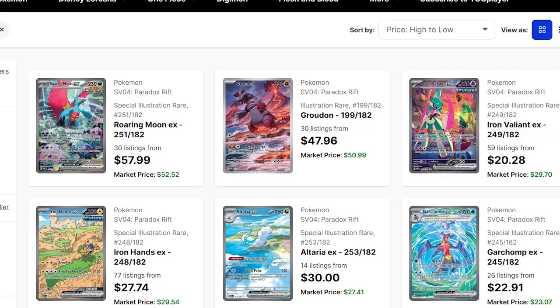Hey guys, welcome back to Poketech. Today we're opening a Paradox Rift ETB for two reasons. Because I spent like six hours of the day organizing all my cards into their respective ETBs and realized I don't have a Paradox Rift ETB and I have a bunch of Paradox Rift cards. And two, because Paradox Rift has some pretty good chase cards, including a Roaring Moon EX SIR and an Iron Valiant EX SIR. So I'm excited to get this open. Let's get started.